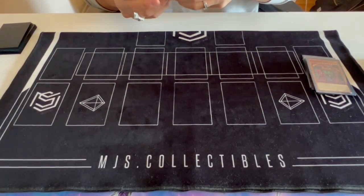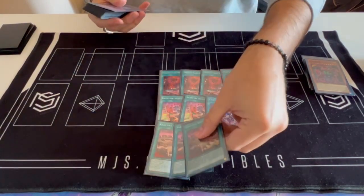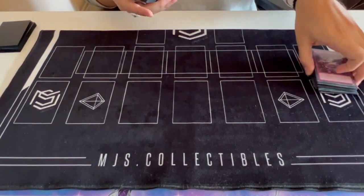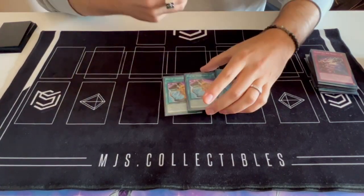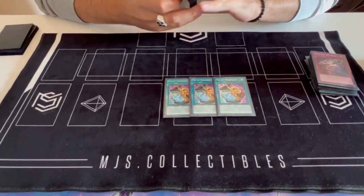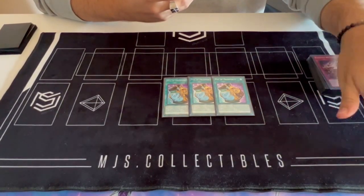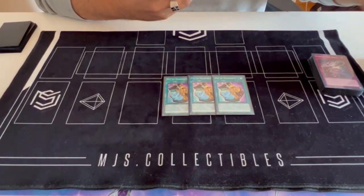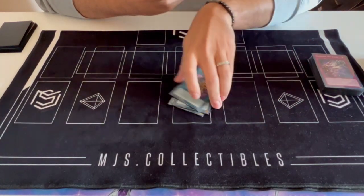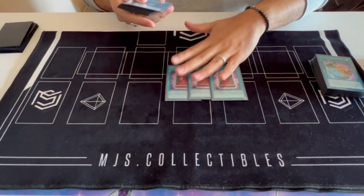That's it for the Cash Tira monsters. For the rest of the engine, super standard — never play less than this, nothing needs to be said. Triple Prosperity — I was considering playing Pot of Desires but there honestly just wasn't space. The 55-card list is super tight already. Desires is definitely something I want to try more to see if it helps unbrick some hands and if the downside isn't too bad. But for this event I went with triple Prosperity. It bricks sometimes — that's what Cash Tira does — but generally when you don't brick, you have a pretty good win rate.